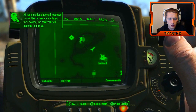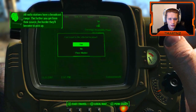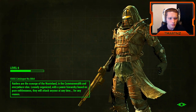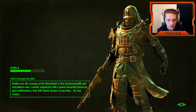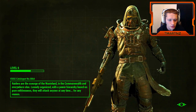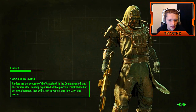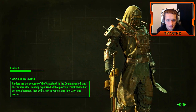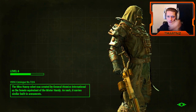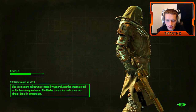Oberland Station — which is how far away? That's pretty far. I guess you can fast travel to the assembly plant though, and that's going to get us like 70% of the way. Look at that guy — he looks pretty intense, I don't want to mess with him. Raiders are the scourge of the wasteland, the Commonwealth and everywhere else. Loosely organized with a powerful hierarchy based on pure ruthlessness, they will attack anyone at any time for any reason. This guy looks almost like something out of Mad Max with all the spikes and rusty metal.